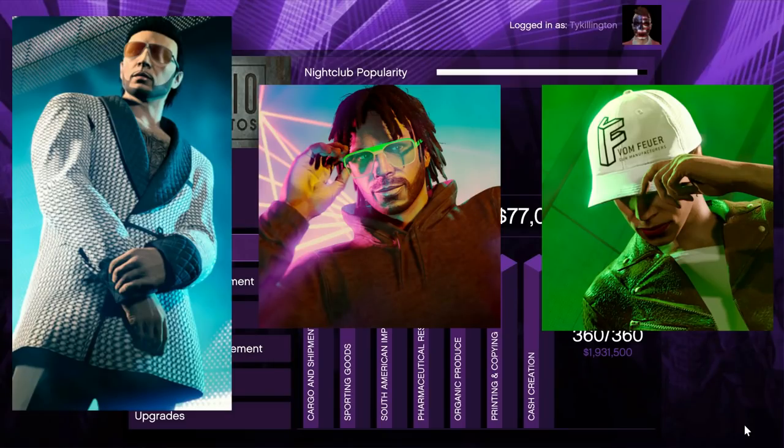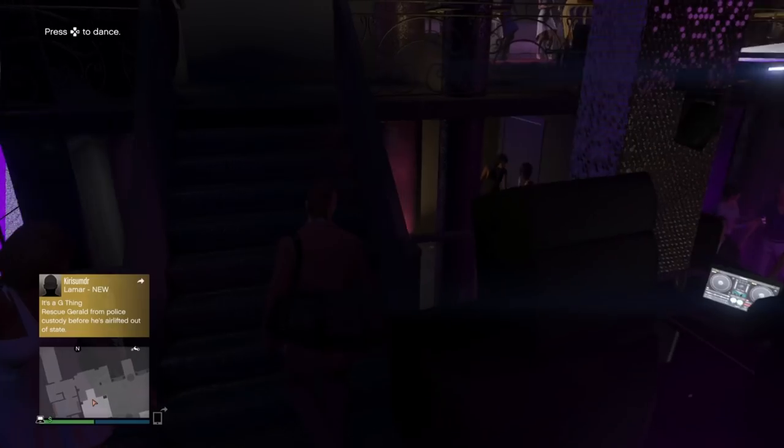Some of the free content: all your drinks are free this week, and there are some clothing unlocks that are free as well. You can unlock the white graphic smoking jacket for free if you complete a special cargo sell mission. You get the green square shades for completing a biker sell mission, and you'll get the white Von Fear cap for free by completing a bunker sell mission.